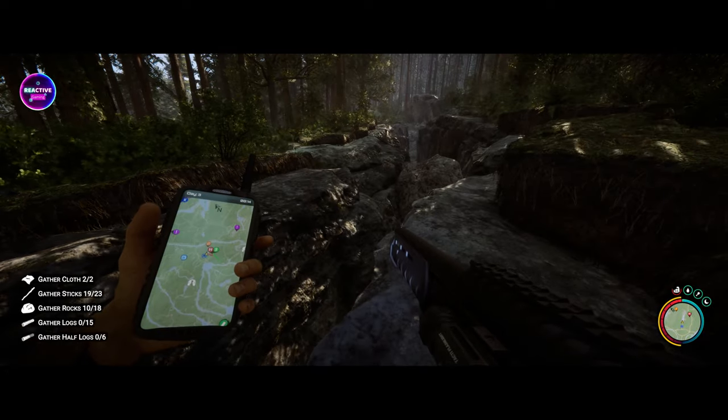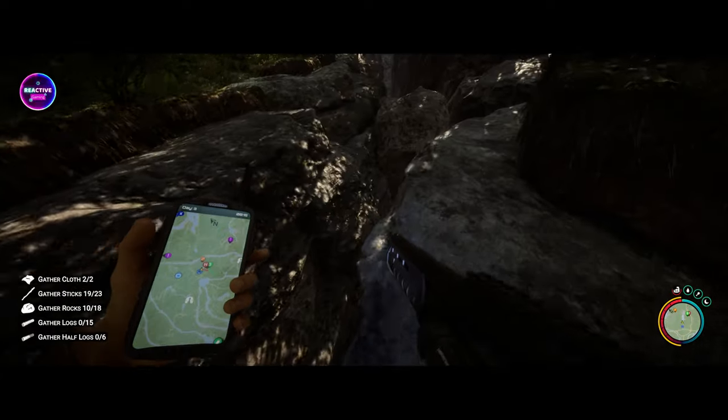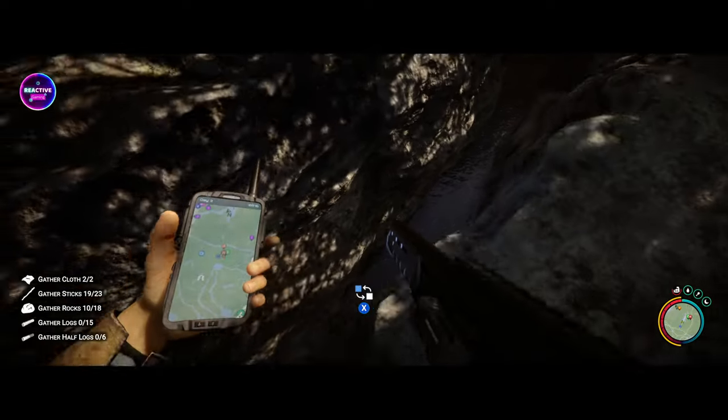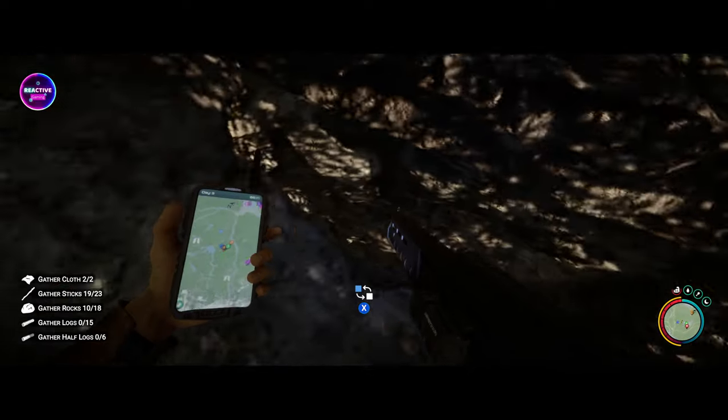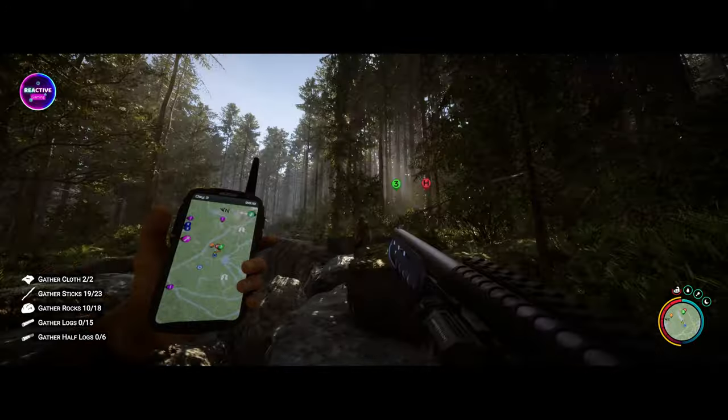I'll zoom in a little bit for you. It's a little canyon just down here and there's a cave system in it as soon as you go down it. Just be careful when you go down because if you hit the rocks you will die if you don't have god mode on.